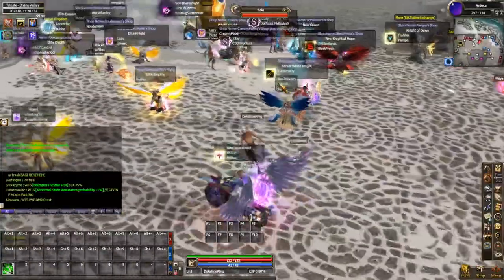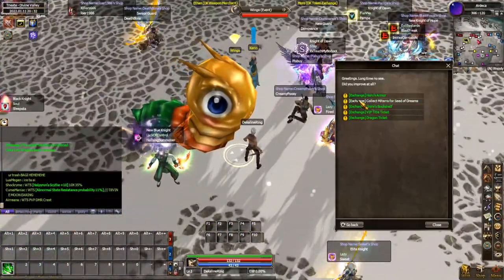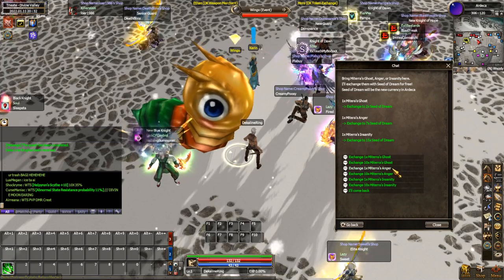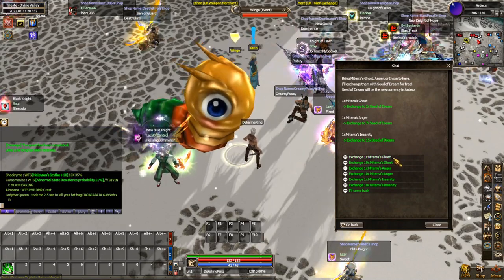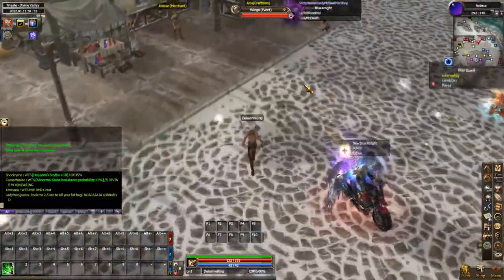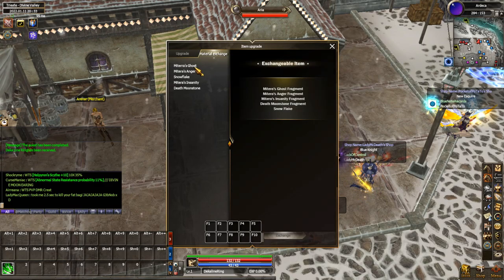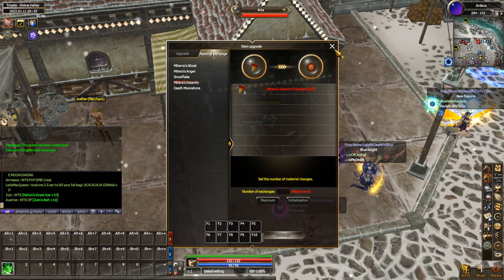Well there is another option that you really should know about, and that is NPC Wingo. At NPC Wingo there is an option called Collect Materia for Seeds of Dreams, where you can exchange your Ghosts, Angers, or Insanities for Seeds at these rates. While you're farming in game you'll get Seeds but also Ghost Fragments, Anger Fragments, and Insanity Fragments. You should take those Fragments to NPC Aria, go to the first option again, and go to Material Exchange — here you can exchange Ghost Fragments for Ghosts, Anger Fragments for Angers, and Insanity Fragments for Insanities. You can then go back to Wingo and exchange those for Seeds as well.